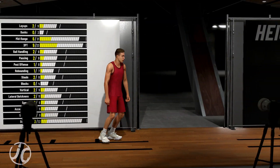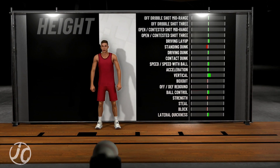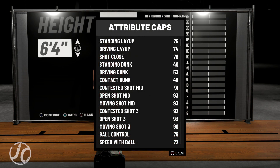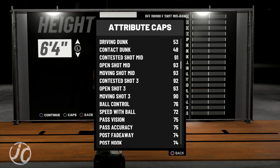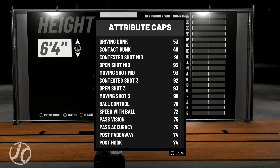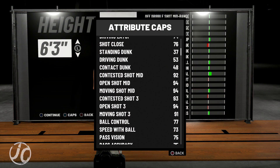I just finished playing park and I was like — these pure sharpshooters are really deadly. A lot of people are sleeping on them and they're really deadly. I don't know if they're going to patch it or whatever. For height, I recommend going 6'3". Looking at the 6'4" numbers — open shot three is 93, moving shot three is 90, contested is 92. But 6'3" is where I'd go.